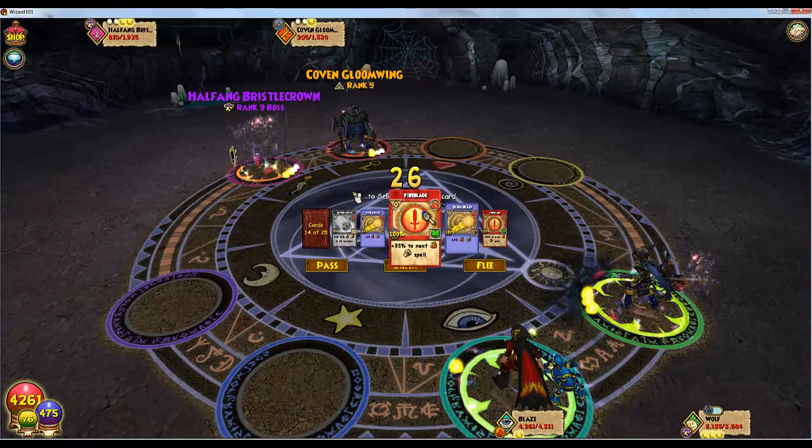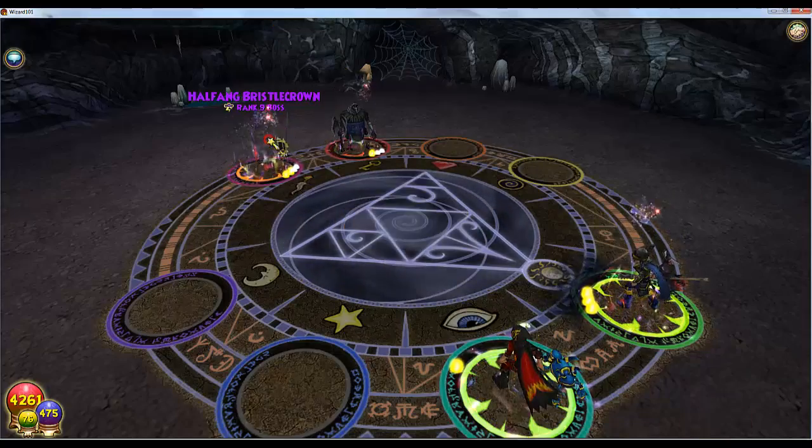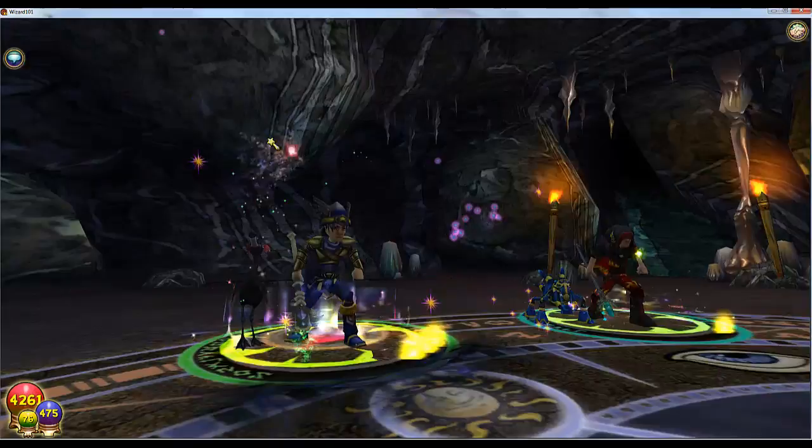If he doesn't, I'm going to kill the minion. There we go — he probably killed him. As you can see, he has shadow magic; I don't have shadow magic.